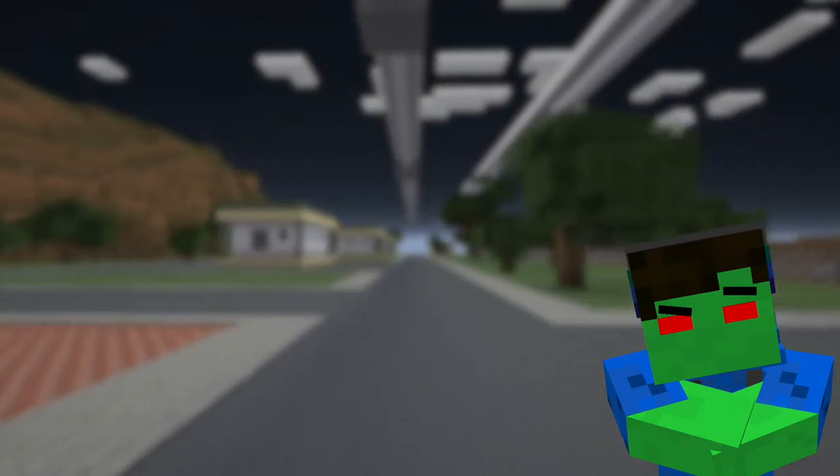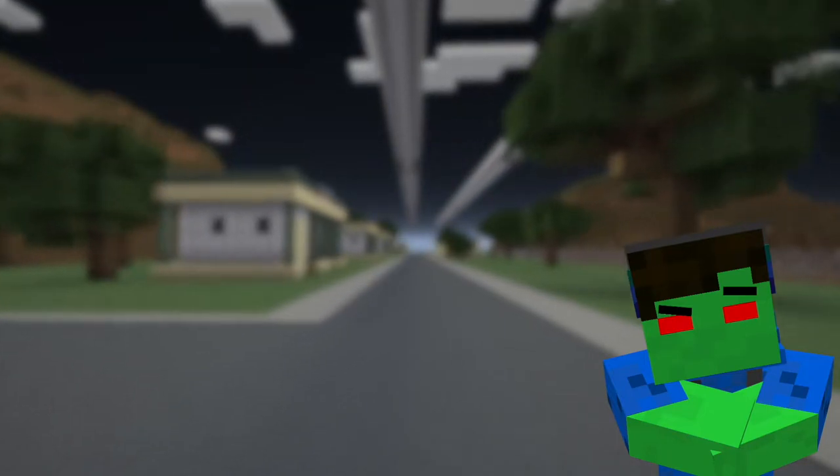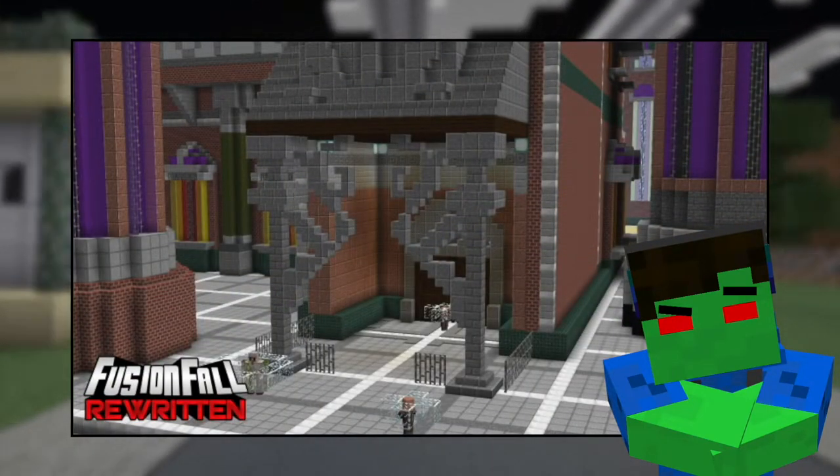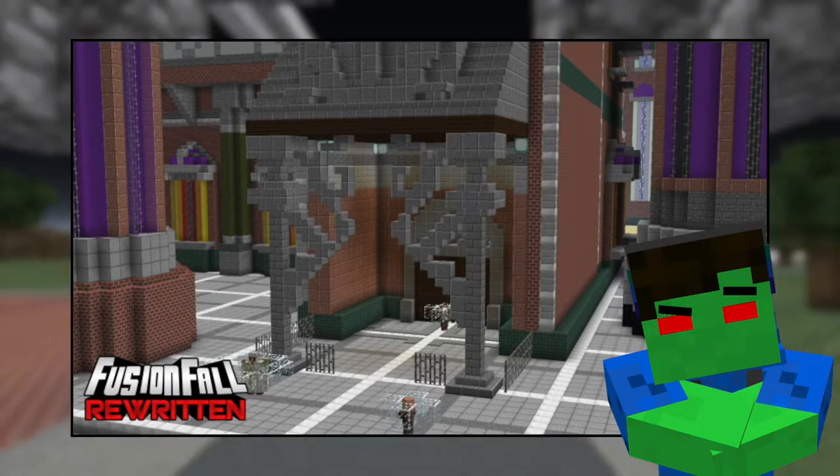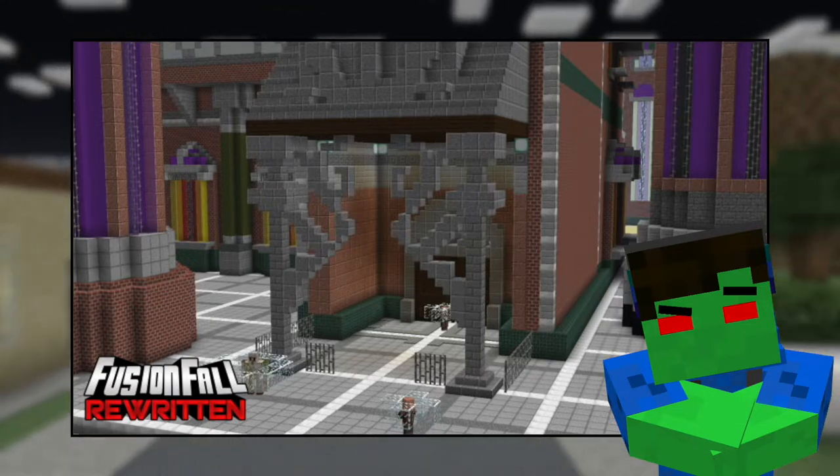This week the team posted some new concept art in our Discord server — a look at the entrance of Foster's. This build project was mostly led by WBT, but a big thanks to the rest of the build team, keep up the good work.